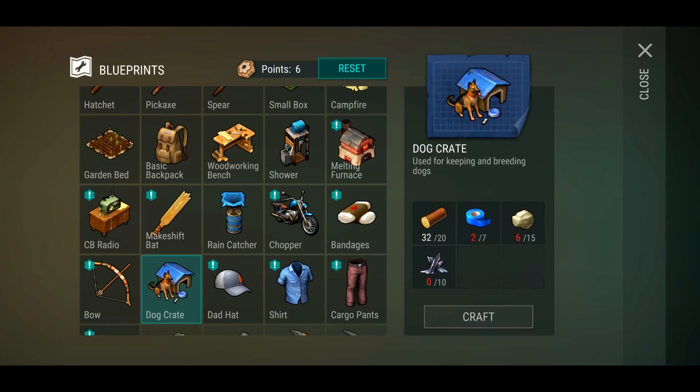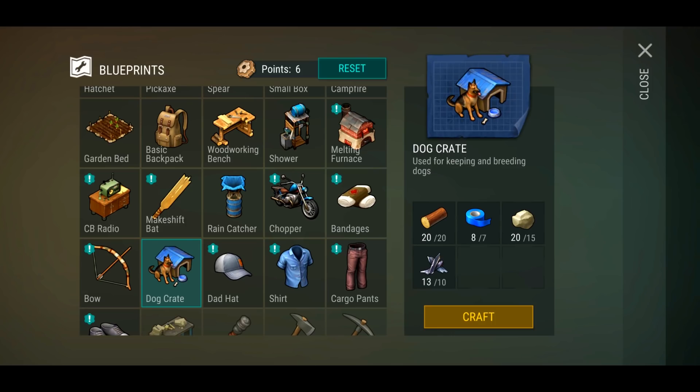We also have the dog crate that we can unlock and I have no idea what it's for - you guys are just saying I should pick up dogs. I definitely should. It's used for keeping and breeding dogs. We need seven duct tape, 15 stone - intense requirements. It looks like we can actually craft the dog crate so let's do that.